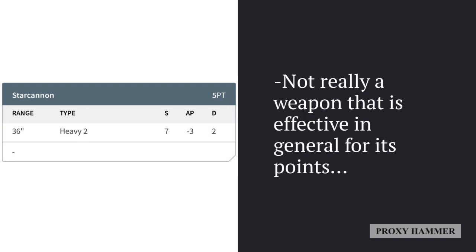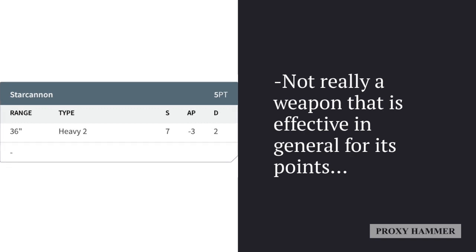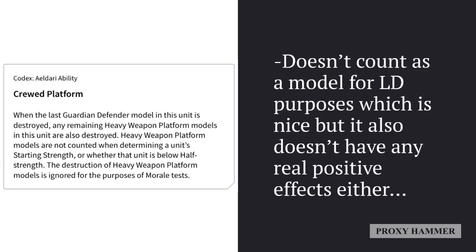As for the Star Cannon, it just seems to be the ugly duckling in this codex. GW gave it an extra strength but basically kept it the same otherwise. Not a very effective weapon in my opinion — it would probably benefit from a couple of changes, but it's not really an effective weapon on Guardians for its point cost.